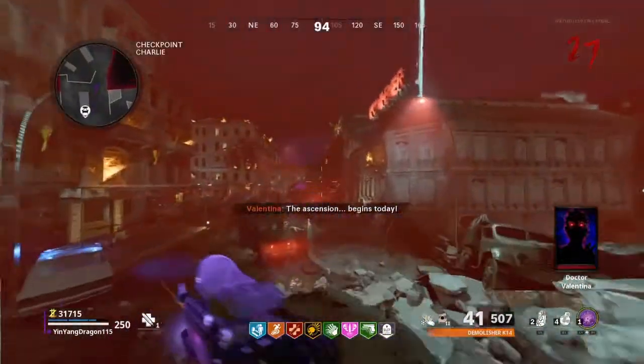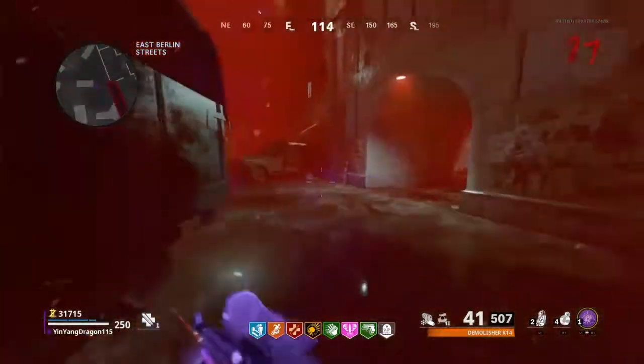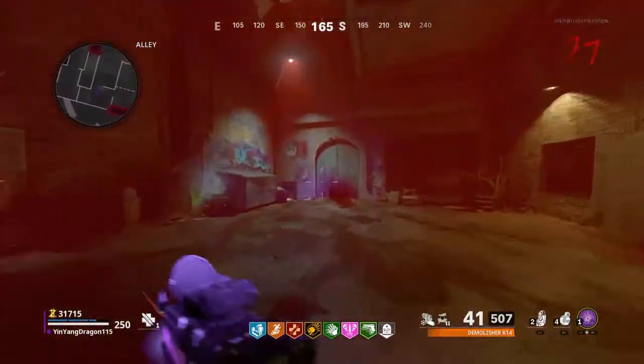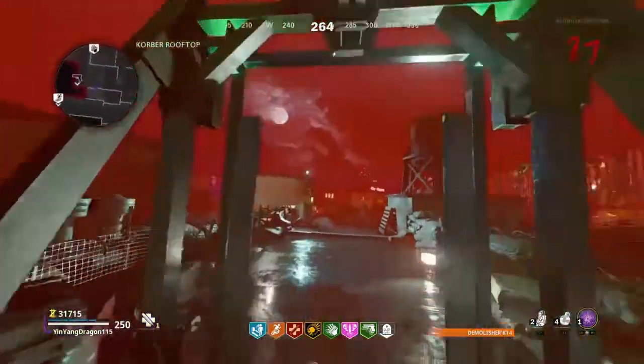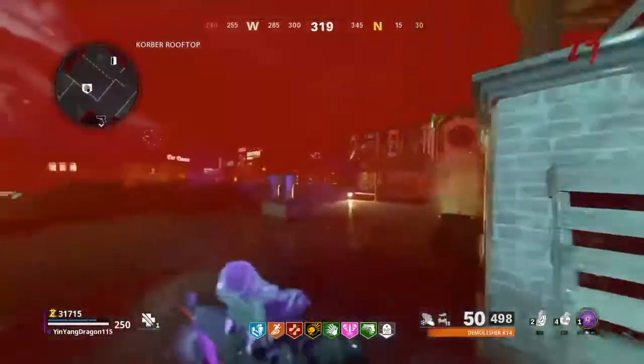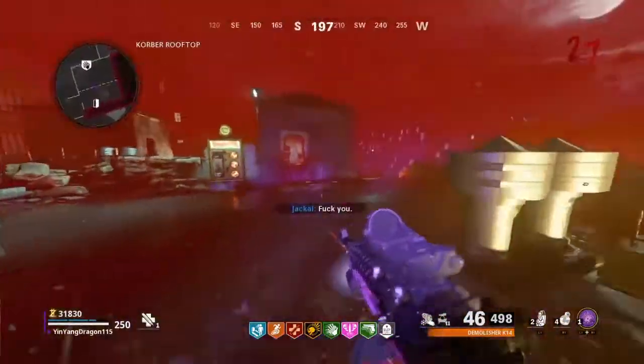The ascension tier lets you buy Mule Kick again and get your third gun back, and yes that applies even when the weapon is Pack-a-Punched. There are a few problems with Mule Kick which I'll explain in more depth in a separate video.